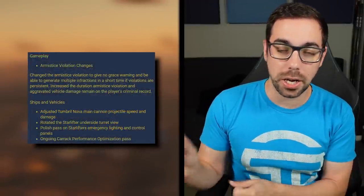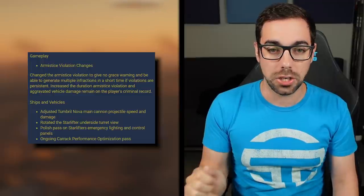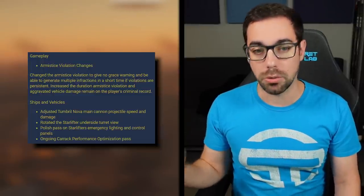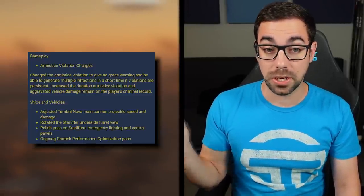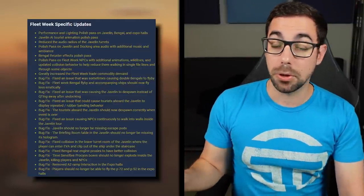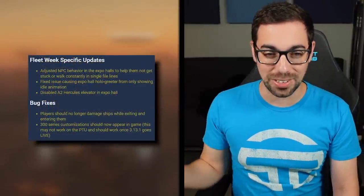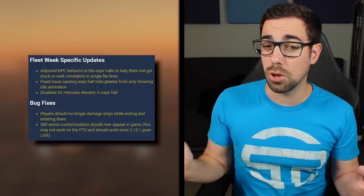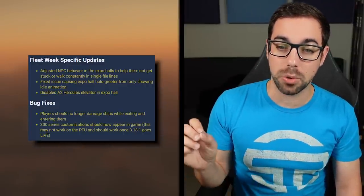Patch notes updates this week: we have 3.13F on the PTU where they addressed armistice zone violations — you're not going to get a warning anymore, you're just going to get a crime stat, and it will stay on your account for longer. They also did some general polish for the Nova and the Starlifter; the Nova tank's health issue seems to have been resolved. They also made a lot of Fleet Week fixes based on PTU feedback. 3.13.1G and H brought more general Fleet Week fixes, plus a bug fix where players should no longer damage their own ships entering and exiting them, and 300 series customization should be back.